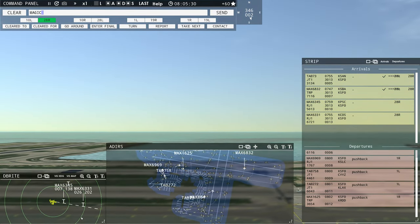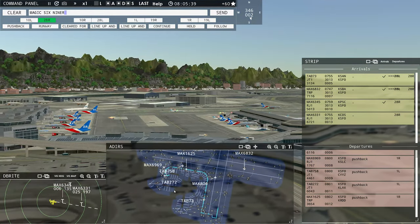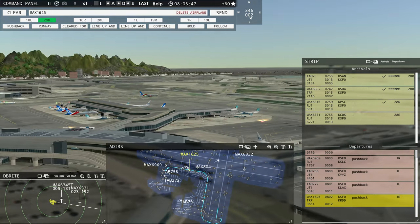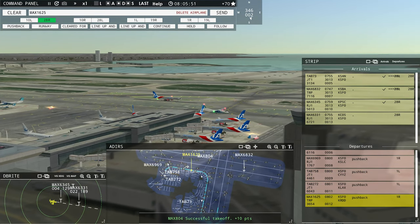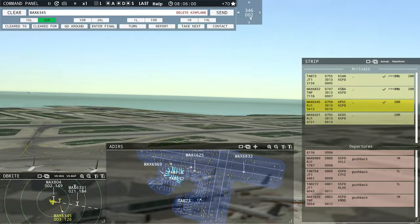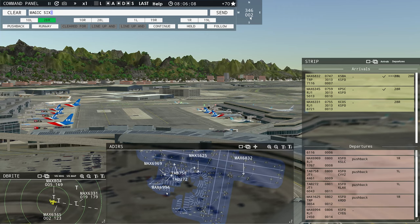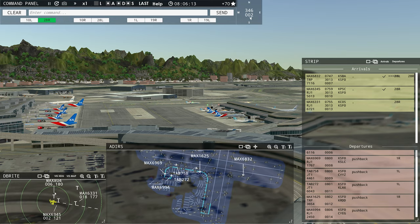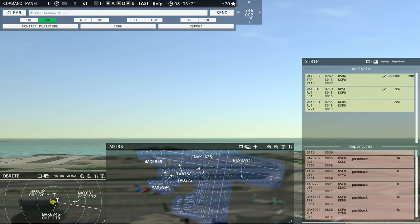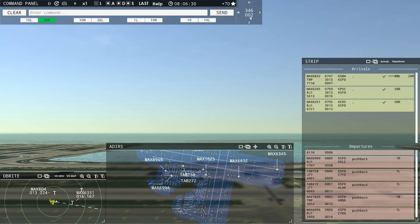Magic 6345, runway 28R, cleared to land. Runway 28R, cleared to land, Magic 6345. Magic 6969, runway 1 right, taxi via Alpha Lima Lima 2. That's going to work nicely with 1625 taking the Alpha outer route and 758 taking the inner. I like that traffic flow — that's what we're going to stick with. Tower, Magic 6994 requesting push and start. Magic 6994, pushback approved, expect runway 1 left. Ground, 1 left, pushback approved.